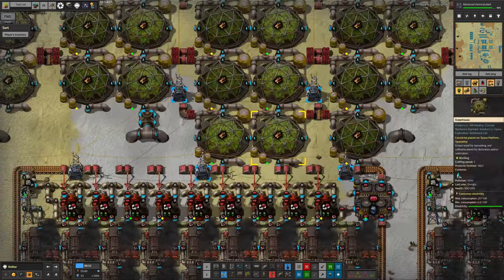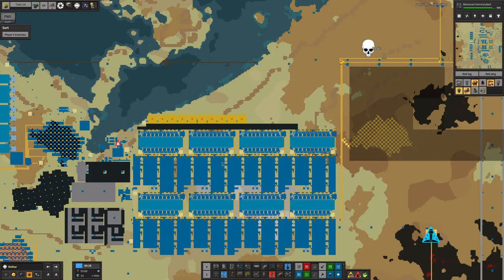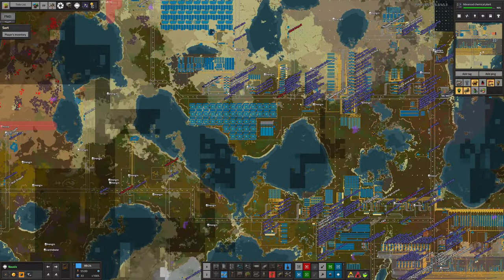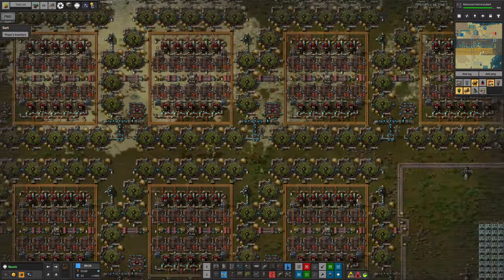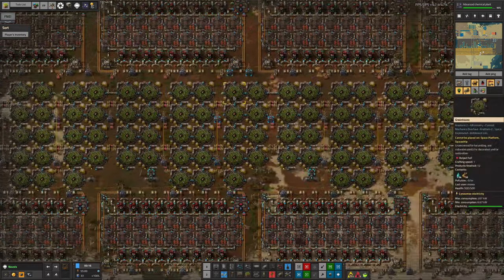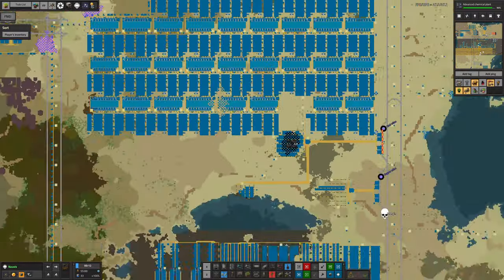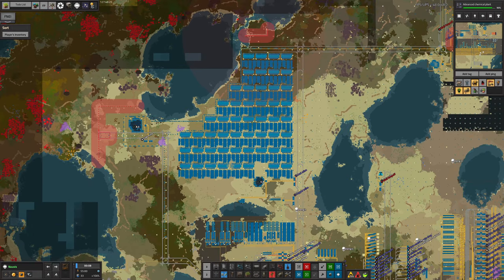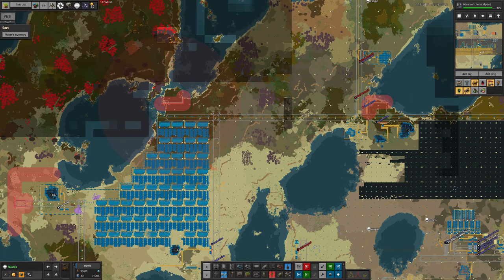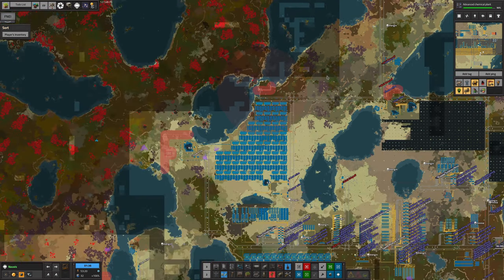The problem is, because there's a lot of fluid processing happening in here with lots of different fluids, it's quite a big piece of infrastructure. On Norvis, where we're using a lot more power because it's such a big planet with so much going on, we have absolutely enormous areas of this system set up. This is playing havoc with our UPS — how fast Factorio is capable of running updates. I'm running at almost 50 now, which isn't bad, but when streaming it seems to drop to about 30, which is the game running at about half speed. We are working on ways of fixing that.